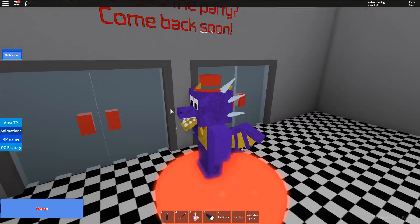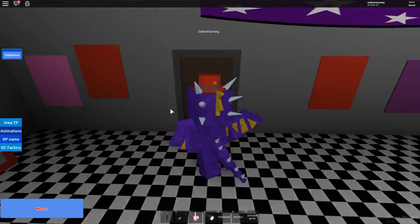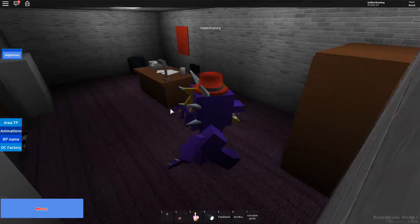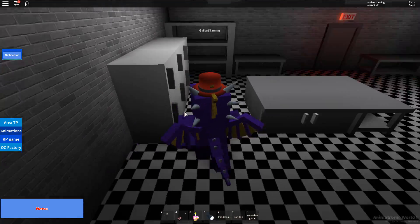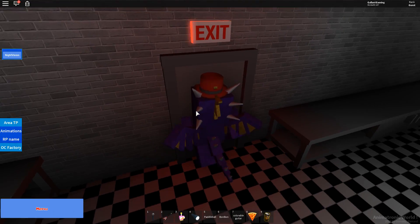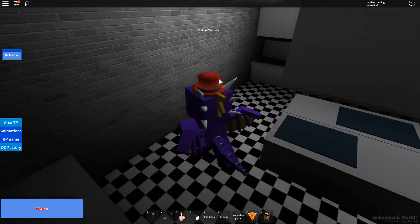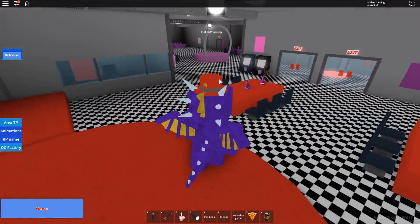We should go to Sister Location because apparently someone said there was a bunch of stuff that was changed. So I definitely want to come in here and check some stuff out. There's just an office right here, nothing too fancy. There's a pizza and then there's an exit — I can't go through the exit, what a shame.